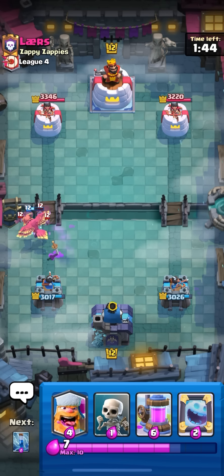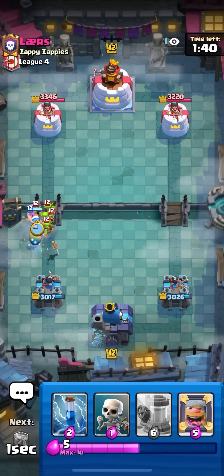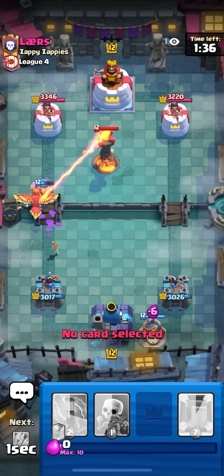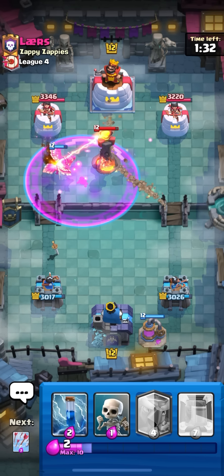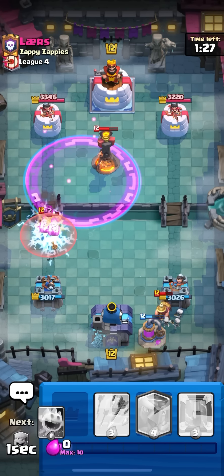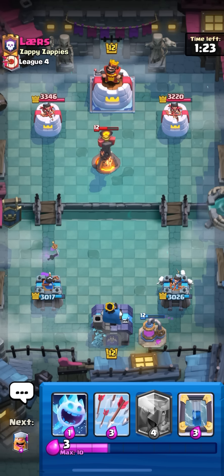I'm gonna arrows that and go for an ice spirit - I misplaced it by a tile so it's actually not gonna jump. My phoenix is going to die on my side which is good because I can get the phoenix out now. I got the phoenix out and then I'm gonna go pump here. He played an inferno and it really counters it. Failed to catch the miner on the pump so this is not good - gonna zap here. Since I failed to catch it I'm gonna have to get back to a second pump.